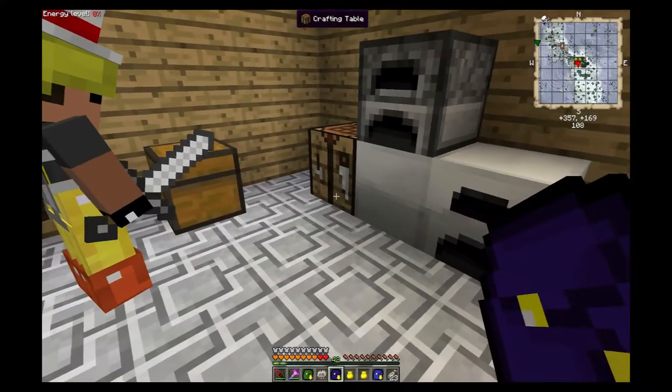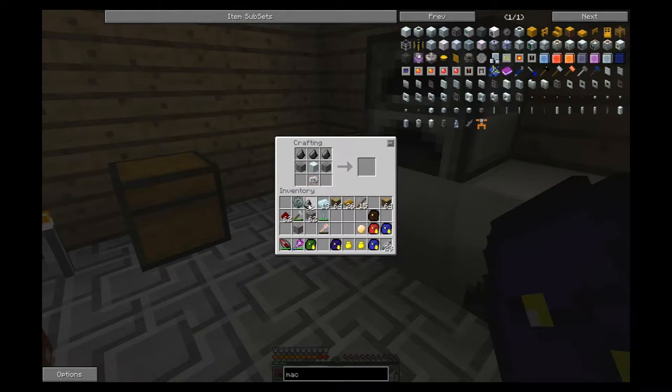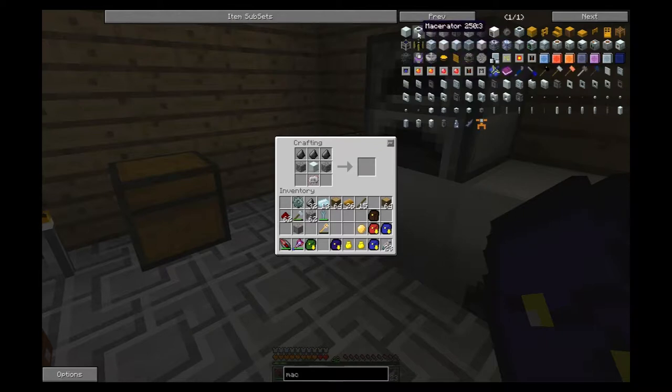With circuit in hand we're going to build our macerators. The circuit goes on the bottom at slot 8, the machine block in the middle at slot 6, cobblestone on either side of that, and the top row - slots 1, 2, and 3 - should all be flint. I've been playing this game for two years and I still can't tell the difference between flint and coal.